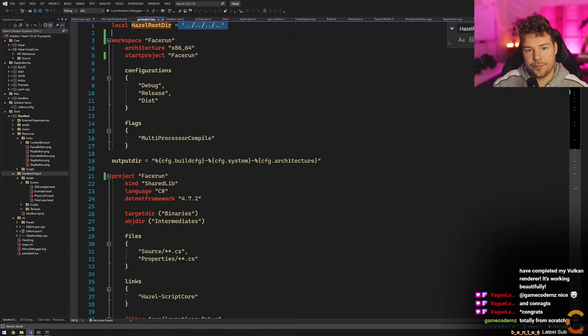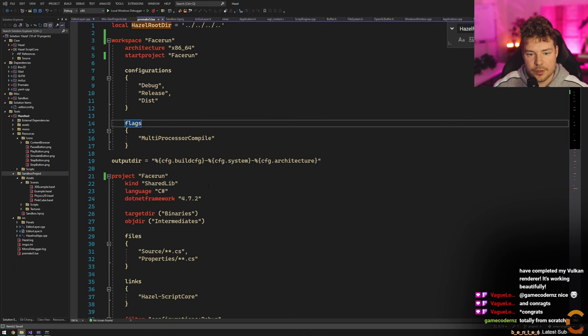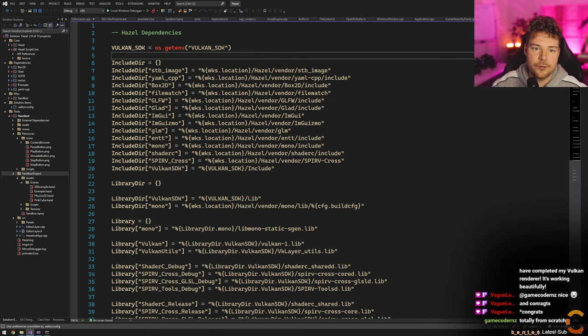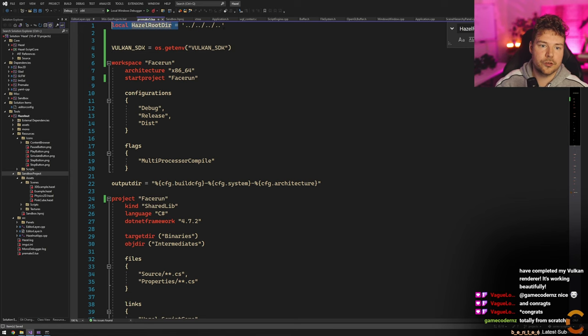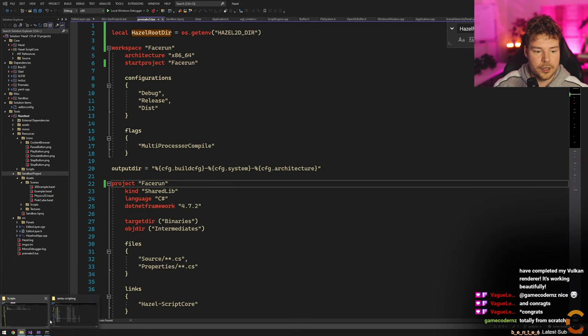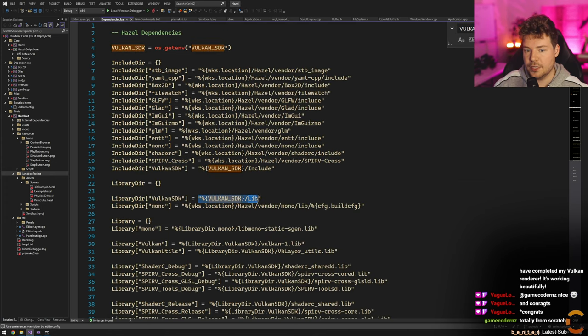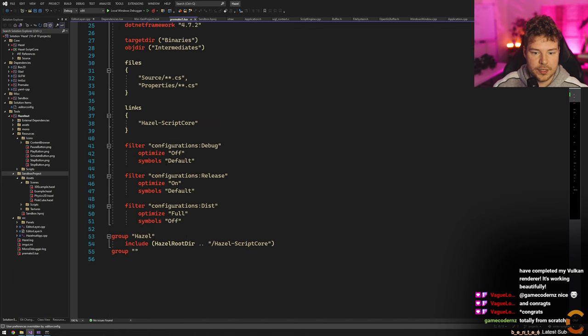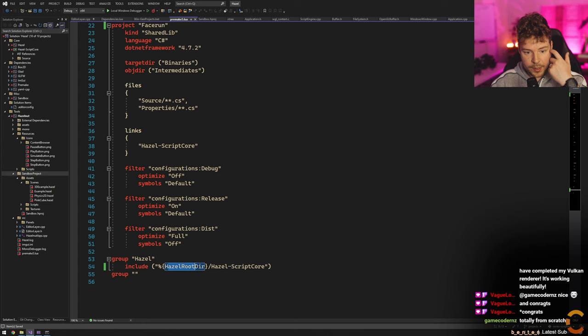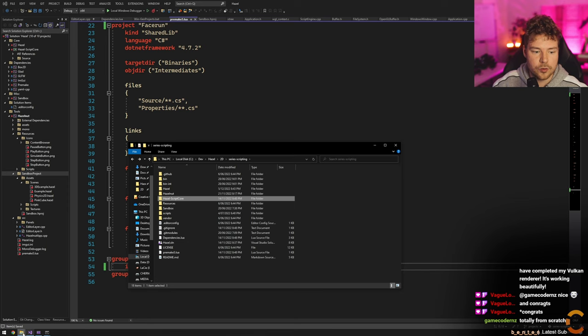You can create this environment variable yourself manually and reset it to whatever you want. The only reason it has to exist is because we need to link our app to some kind of library that is Hazel — that contains like our entire scripting API — and we need to know where that is. That's what our Hazel root directory is. So what we need to do is read that environment variable — using os.getenv — and we can do local HazelDir equals Hazel 2D directory, then use that to point to Hazel Script Core.